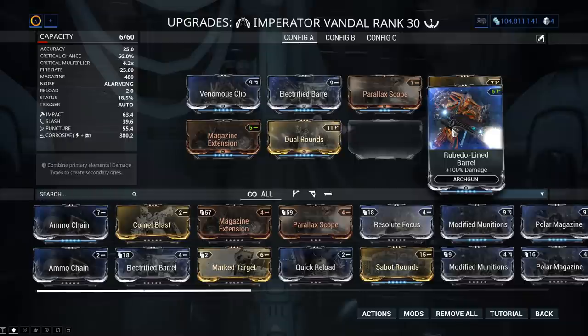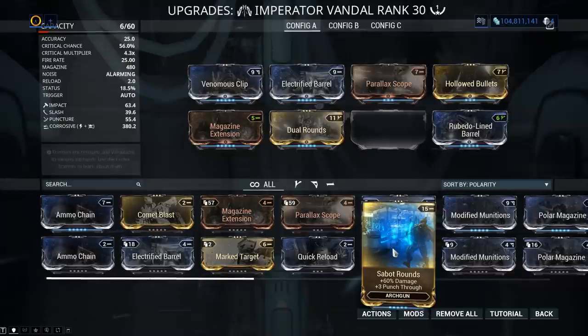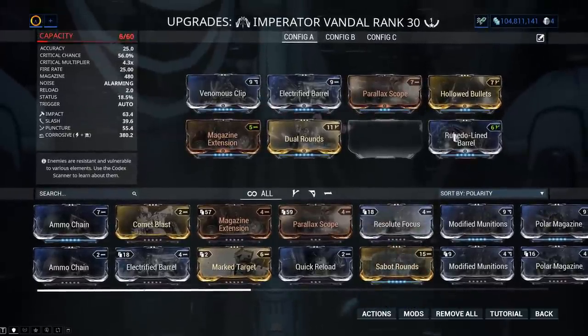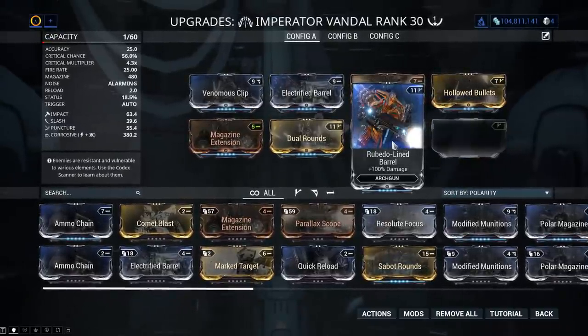The normal Ribido Land Barrel is 100% extra damage. This on the other hand is 60% and it will add punch through, so swapping these two mods would be kind of daft — it's a 15 point mod versus an 11 point mod.